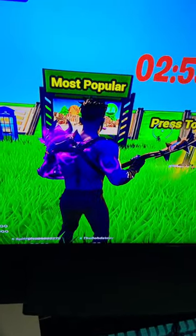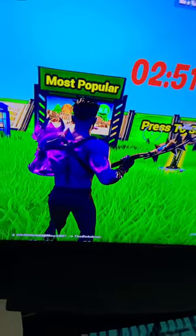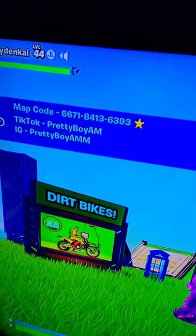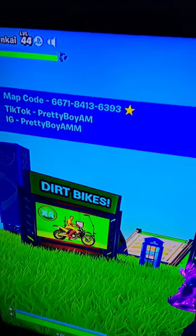A way to get infinite plants on a dirt bike in Chapter 4, Season 1 Fortnite. First step, you go to this creative map. The map code is 6671-8413-6393.